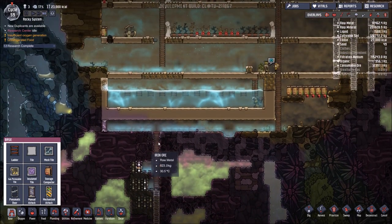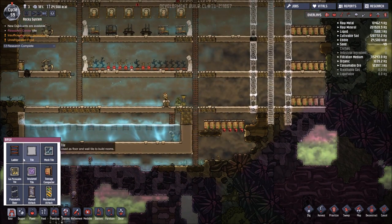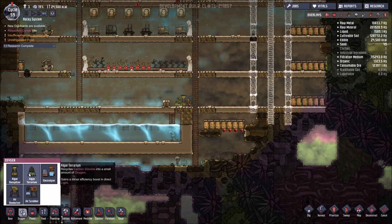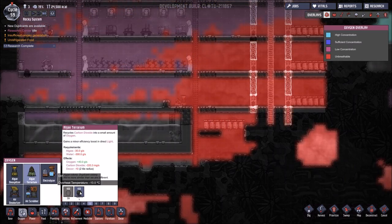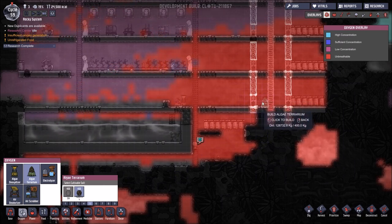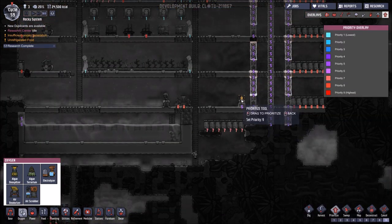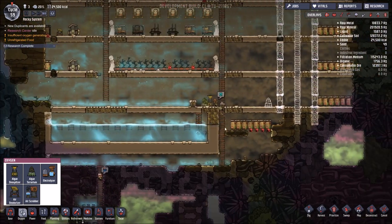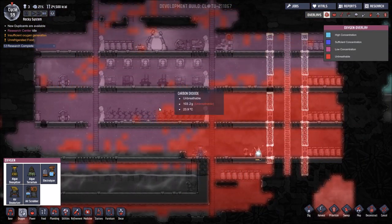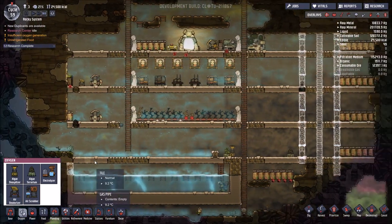We've got our guys down here starting to pull algae out. We've got a lot of carbon dioxide, so I think in the short term I'm going to get another algae terrarium on the go. Let's chuck that over here, just to increase that priority so it can start helping. If you look at the overview, we are really looking very unhealthy across the whole board — but that's what's going to happen on that side, and we'll mirror it on the other side.